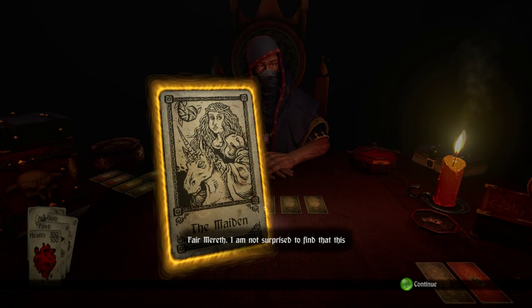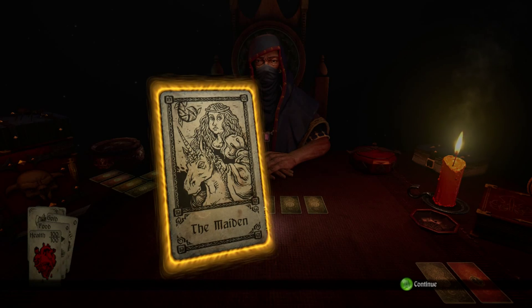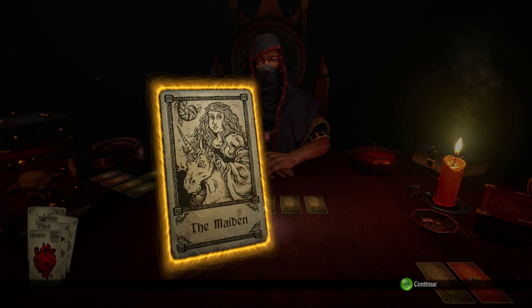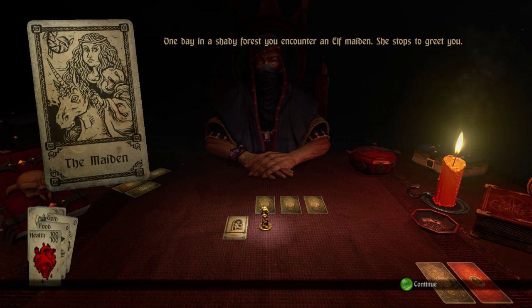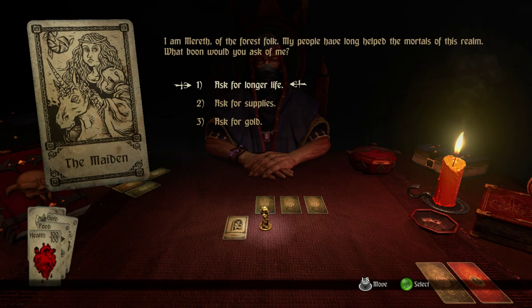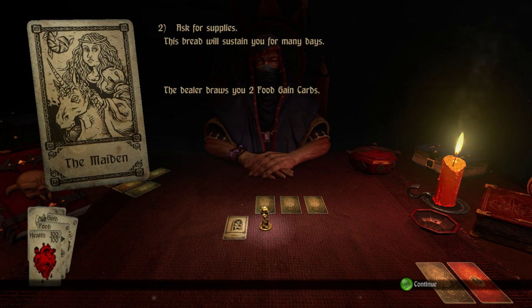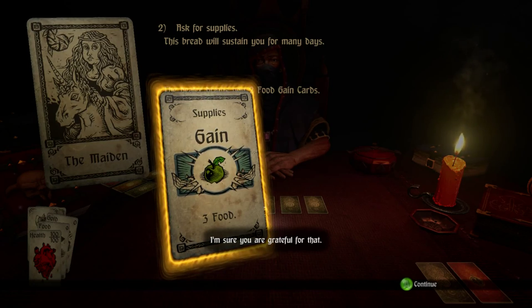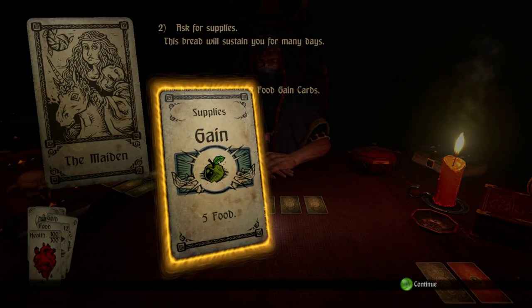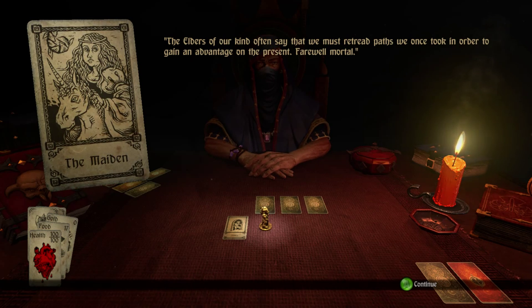Fair Merith. I'm not surprised to find that this encounter remains vivid in your memories. This is the kind of tutorial area — I reset my progress just so I could get everybody with a fresh start. As we move around, the cards are laid out kind of like a dungeon. One day in a shady forest you encounter an elf maiden. She stops to greet you. We can ask for longer life, ask for supplies, or ask for gold. We'll ask for supplies. The bread will sustain you for many days. The Dior draws you two food gain cards — three food and five food.